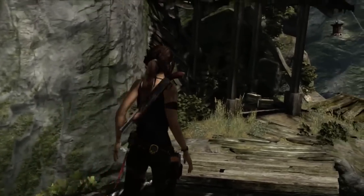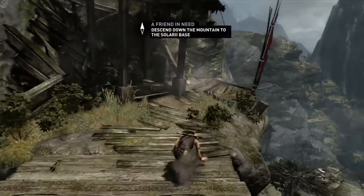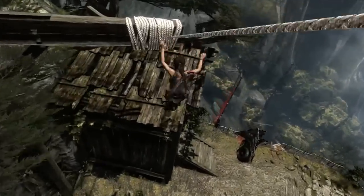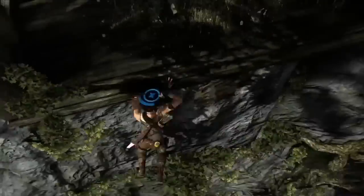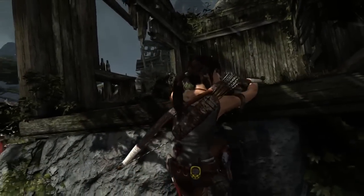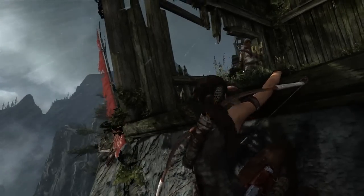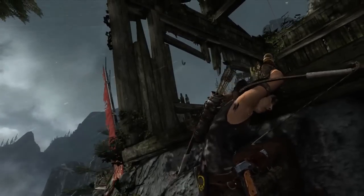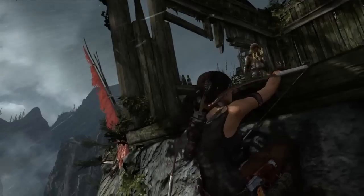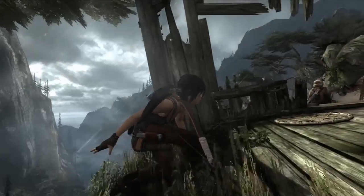We can see that Lara's friend Sam is in trouble. She has a very clear goal now, which is to make her way to the scavenger fortress where Sam is being held. She knows that's down at the bottom of the mountain and she's going to find a way down. Often the best strategy is to assess the situation before you jump in with guns blazing. Of course, you're always welcome to just open fire, but the game really promotes that tactical approach in some situations.